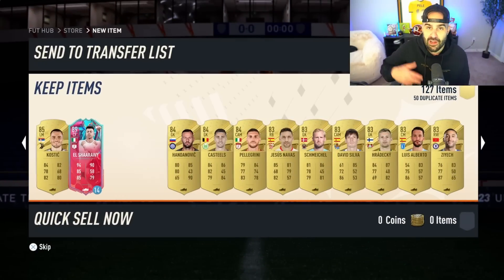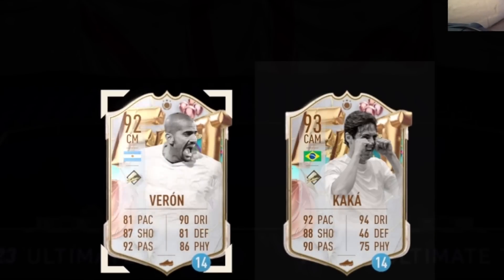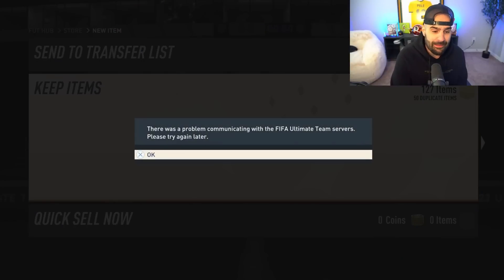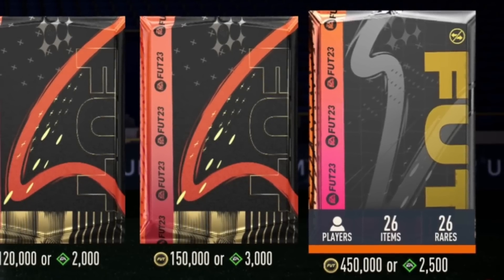We're going to get El Shirawi — legend of the game, legend of FIFA. If you're an old school FIFA player you know all about him. And then Voron and Kaká. We get Kaká as a 14-game loan. That's a dub.